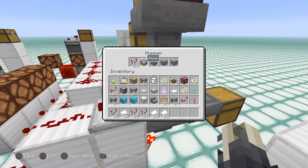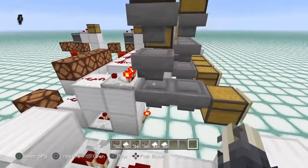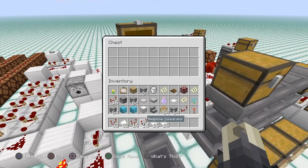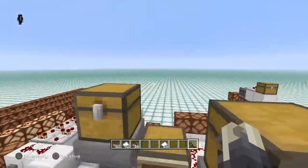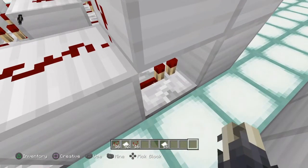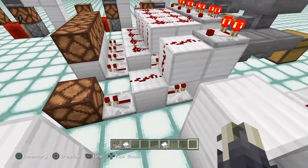Here's how the standalone sorter works: items going in are detected by the comparator reading the hopper. Right now we have signal strength one with 22 items in there; once we hit 23 items the signal bleeds into the repeater, which goes into a redstone torch that locks the hopper and stops items from flowing down. I recommend putting that repeater on two ticks. Without two ticks you get this flickering — signal strength going on and off repeatedly — which is very laggy, even laggier than just leaving it on.